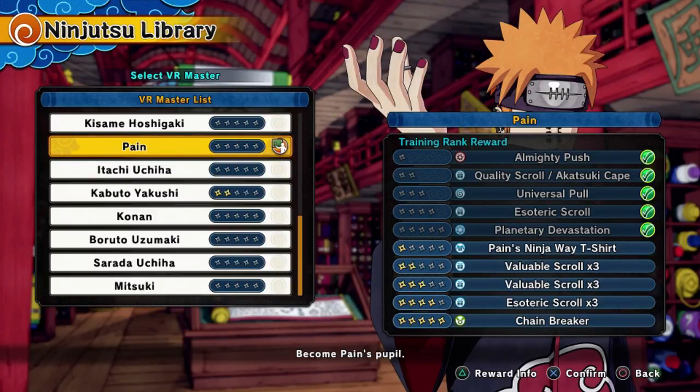To recap: you need to progress in story mode to the point where you beat Mitsuki's mission. Once you beat his mission, you get Konan. Once you get Konan to level 2, you get Pain. Once you get Pain, you can grind to level 5 and you'll have all his abilities, jutsu, and everything like that.